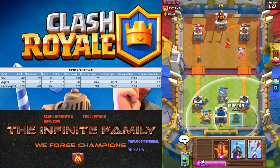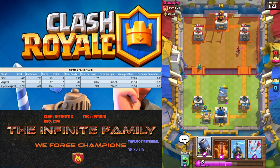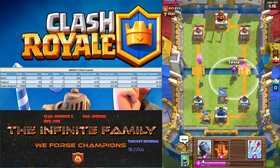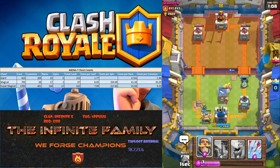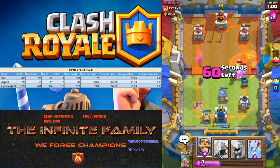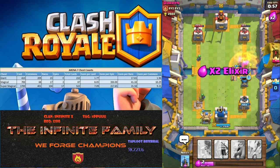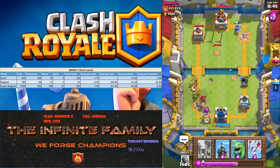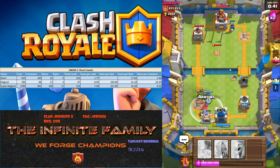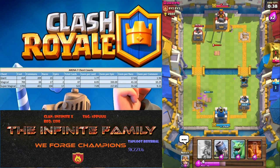One problem I have is oftentimes I rush. He just used a lot of elixir, and I wanted to push, but then he drops a wizard. I can't get too crazy. Got my barbs coming in locked onto the target — drop the poison, slows him down, drop the knight — hopefully getting in some damage. But that tower's down. Obviously it's a whole lot harder. My mortar helped me there — won't lie. That was a good help.